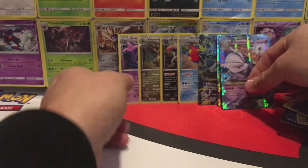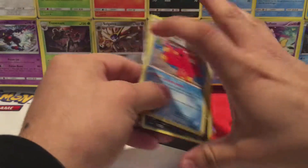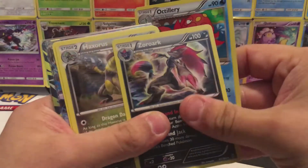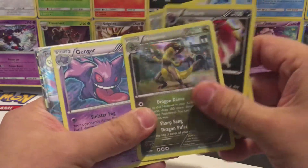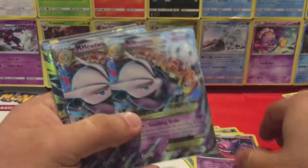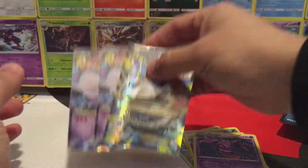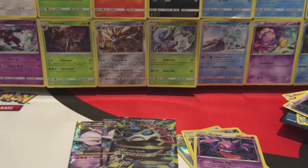Let's recap overall: out of 50 packs, we managed to get an Octillery Holo, Zoroark Holo, Haxorus Holo, Holo Gengar, two Mega Mewtwo EXs, and a Full Art Mega Glalie EX. I say those are amazing pulls out of 50 packs. Thank you guys for watching — please be sure to check out my social media in the description below, and I will see you guys again tomorrow.